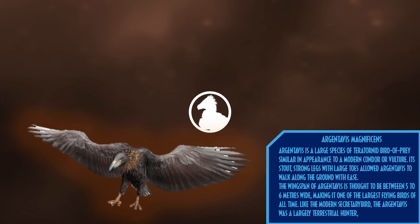Argentavis is a large species of teratorned bird of prey, similar in appearance to a modern condor or vulture. Its stout strong legs with large toes allowed Argentavis to walk along the ground with ease. The wingspan of Argentavis is thought to be between five to six meters wide, making it one of the largest flying birds of all time. Like the modern secretary bird, Argentavis was a largely terrestrial hunter.